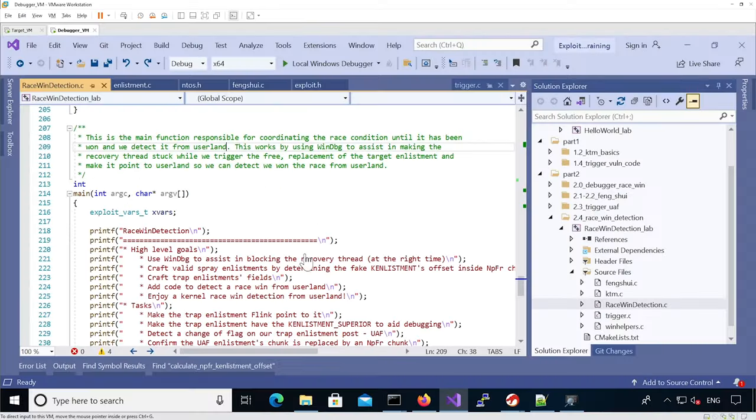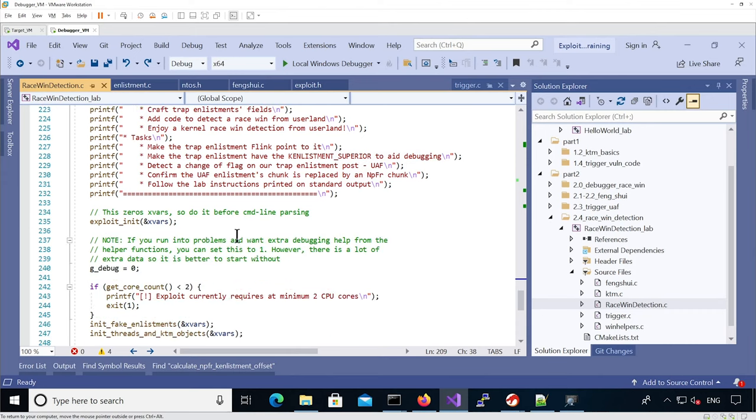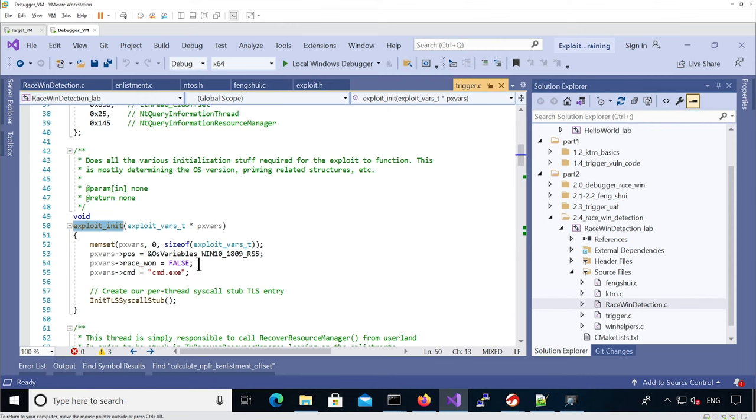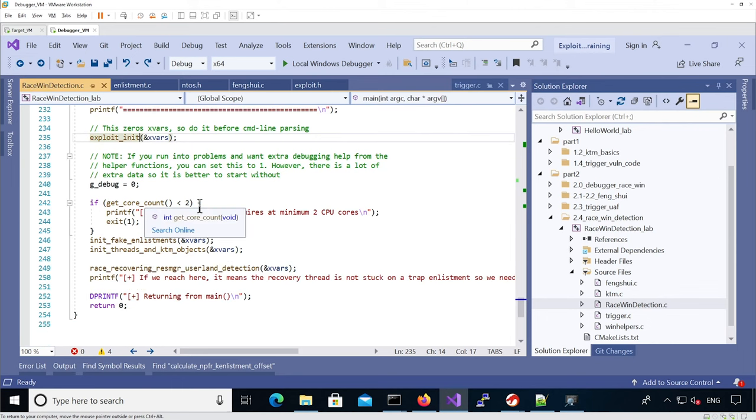Let's start from the race_win_detection.c file and more specifically the main function. We can see instructions to craft a spray enlistment as well as a trap enlistment, use winback to assist in blocking the recovery thread, and then add code to detect the race was won from userland. We can see there is the exploit_init function that just initializes the variables for the exploit vars structure.